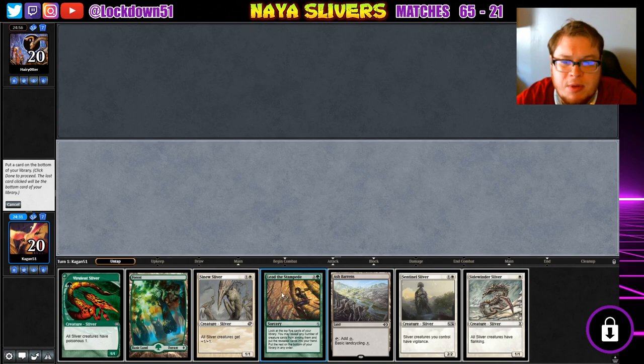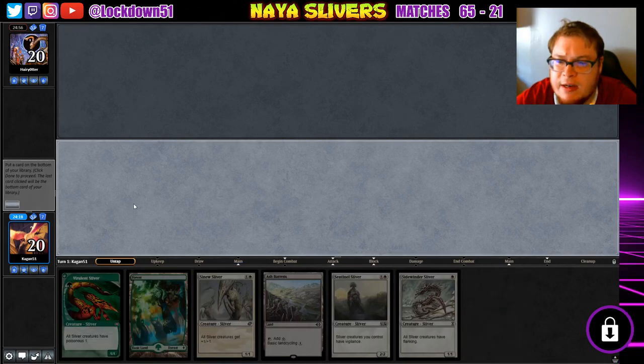Do I just dump the lead? I don't really want to dump the lead, but I think we will. We'll go forest into Ash Barrens for Plains, either play a Sentinel or Sidewinder, Vivalent, and then go into our other plays. I think dropping the lead is fine here.